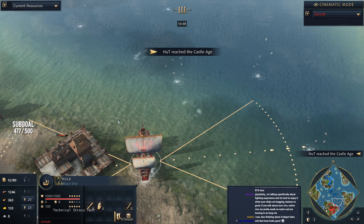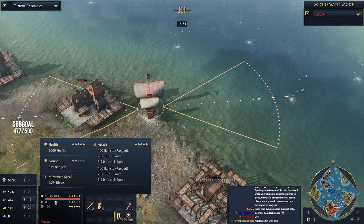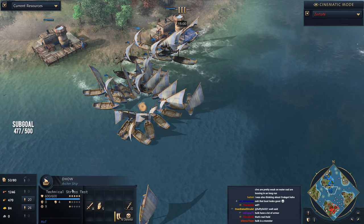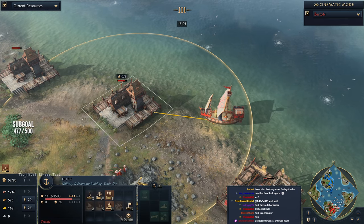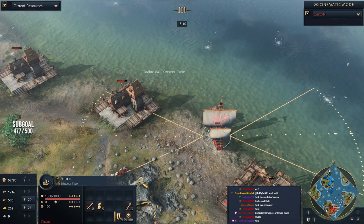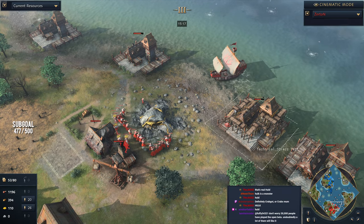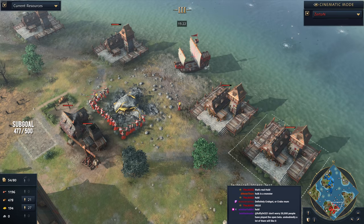Did you guys see that? The Hulk just shrugged everything off. Let's talk about that interaction. The Hulk has eight ranged armor — an absolutely hard counter to the dhows, because the dhows have only nine attack, meaning only one damage per arrow. Combine that with the Hulk sitting within dock range, where the dock heals it passively, and the Hulk held. I'm genuinely impressed — it really shows my knowledge of this matchup on water maps still needs work.